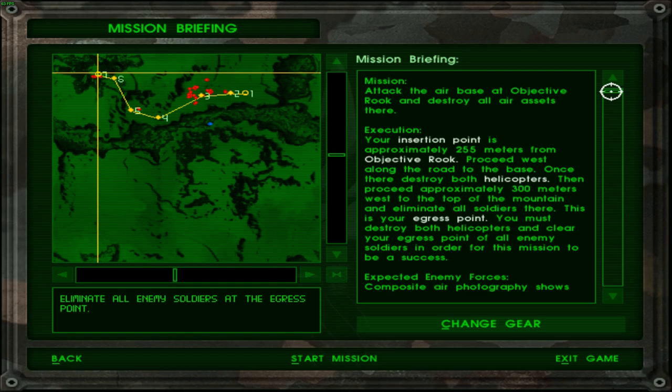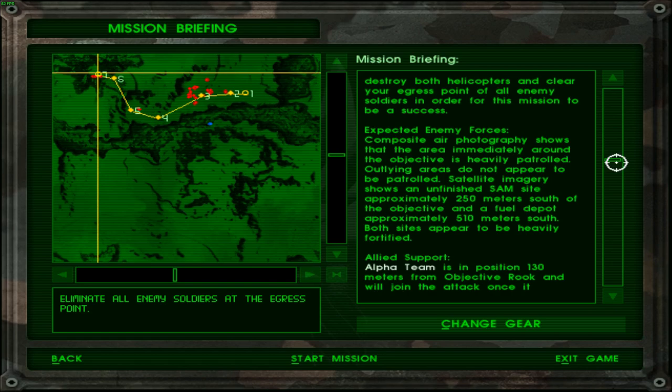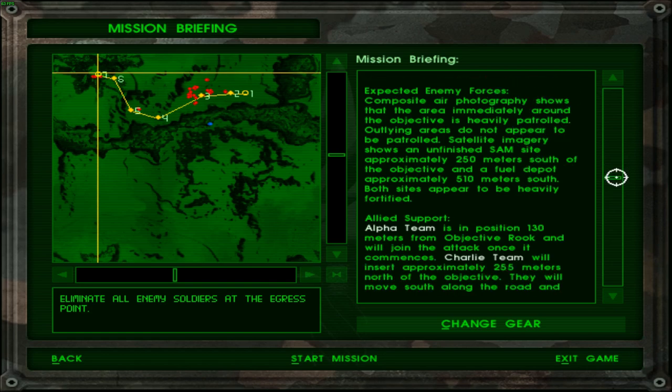It's going to be a hot extract and they know it as well. It makes me wonder why they didn't just keep the extraction point somewhere it's not going to be hot — it'll just make us hike longer for safety. Composite air photography shows that the area immediately around the objective is heavily patrolled, while outlying areas do not appear to be patrolled. Satellite imagery shows an unfinished SAM site approximately 250 meters south, and a fuel depot approximately 510 meters south. Both sides appear to be heavily fortified.